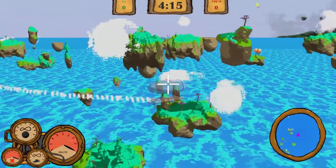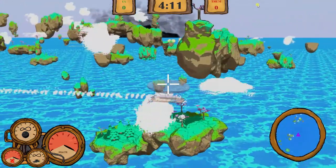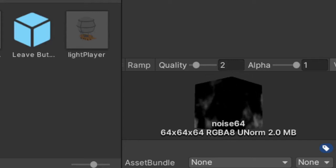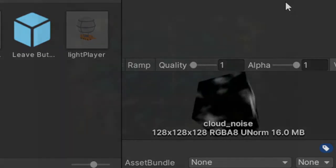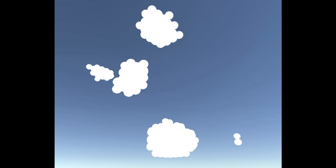Clouds are essential for any game in the skies, and we knew we didn't want ours to look like solid models. We decided to procedurally generate them, creating 3D noise in a compute shader, and then building the clouds' mesh, only placing geometry where the noise is high enough. A fall-off texture was applied on top to prevent sharp edges on the cloud. Originally, we used spheres placed in a grid for our clouds. This caused too many draw calls, resulting in poor frame times.